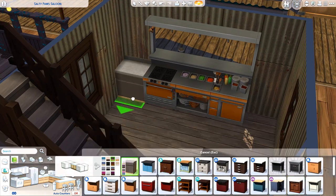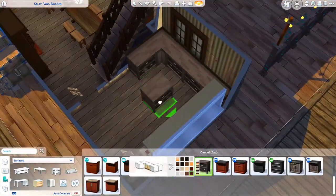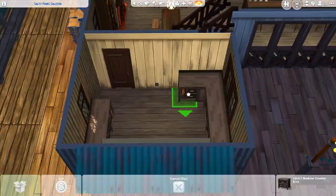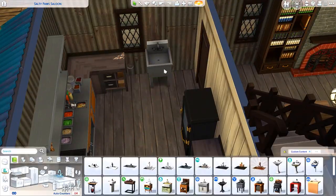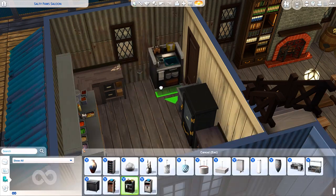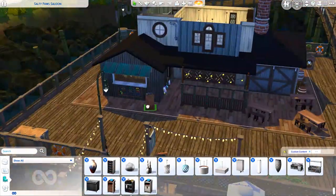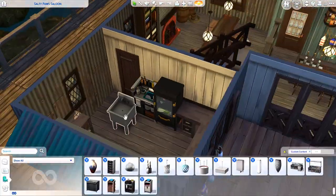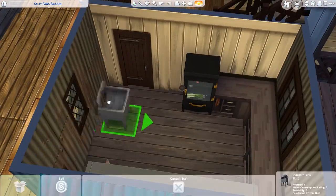On the second floor there's a smaller, more intimate sitting area where your sims can play foosball, chat, or just relax on a couple of couches — away from the main hustle and bustle of the bar. We also have the bathrooms upstairs: really simple, just two toilet stalls and two sinks.